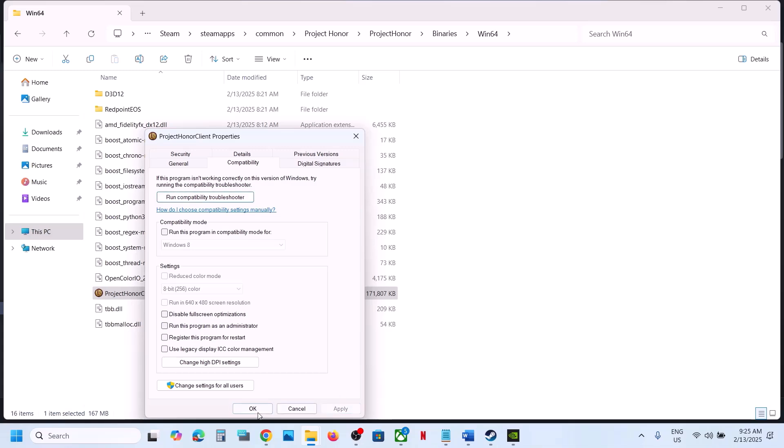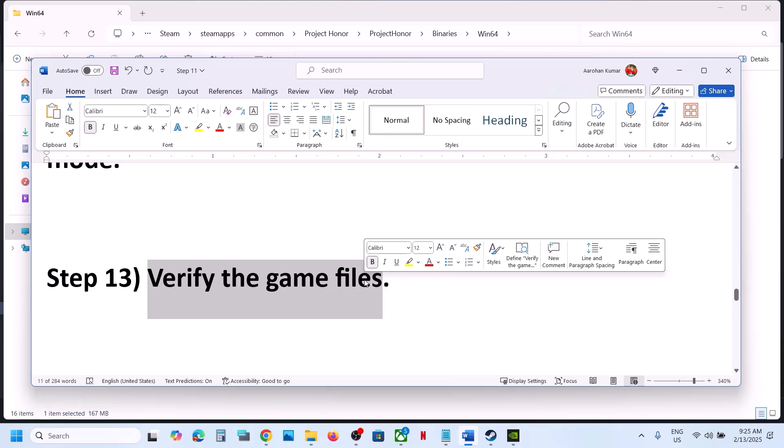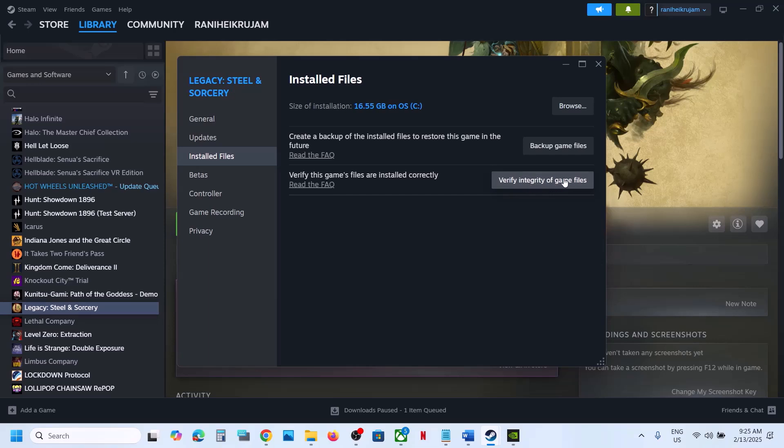The next step is to verify the game files — this is important. Go to Steam, make a right click on the game, select Properties, go to the Installed Files tab, and click Verify Integrity of Game Files. Once the verification is 100% complete, launch the game and check.